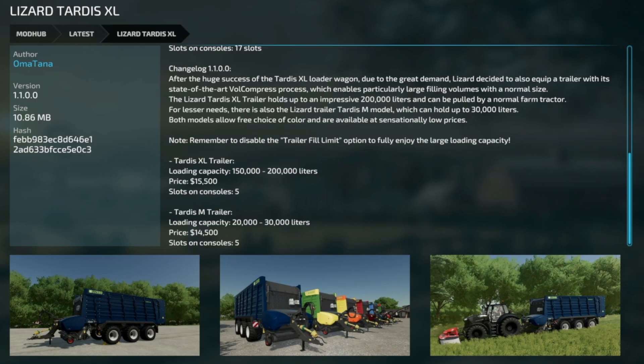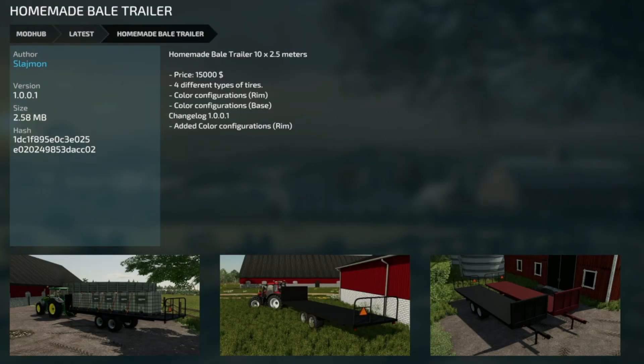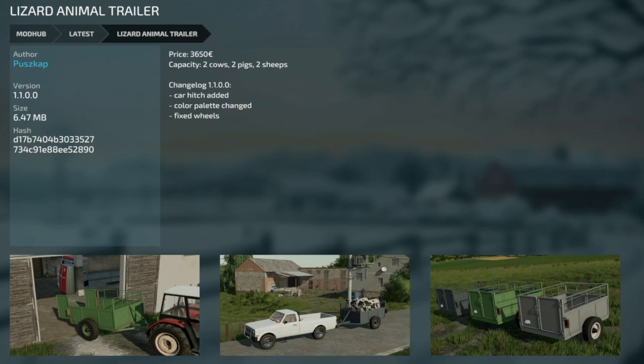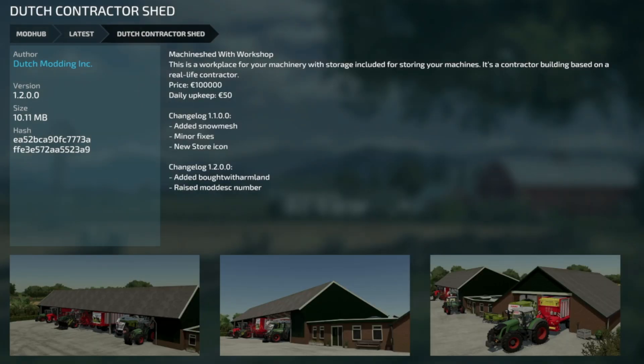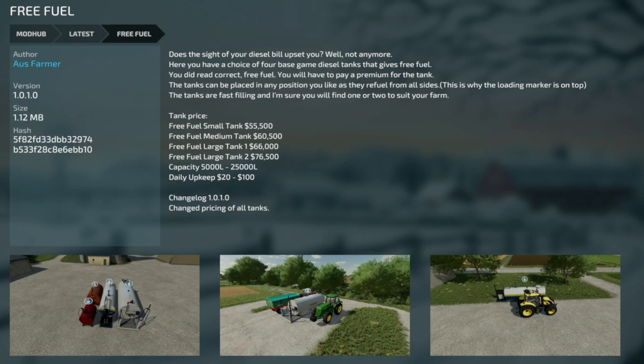The Fliegl SDS 350J got an update, version 1.001 — fixed ramp collisions, added sounds for animations, and minor fixes. The Homemade Bale Trailer version 1.001 — added color configurations to the rims. The Lizard Animal Trailer version 1.1 — car hitch has been added, color palette changed, and wheels fixed. Dutch Modding's Dutch Contractor Shed got an update version 1.2. Garage for Machines updated to version 1.001 — improved the gate opening angle. Free Fuel version 1.0.1 — changed the pricing of all tanks.